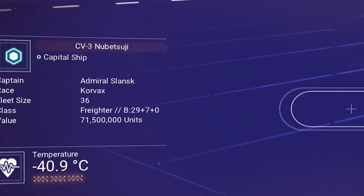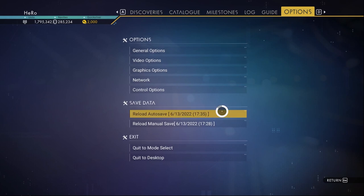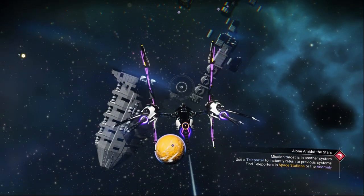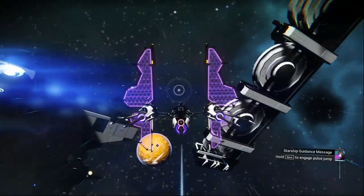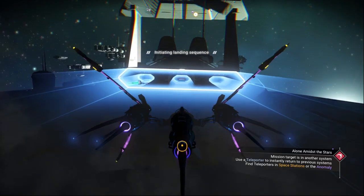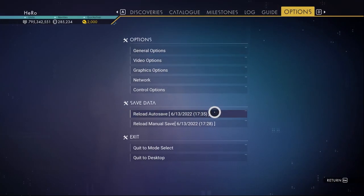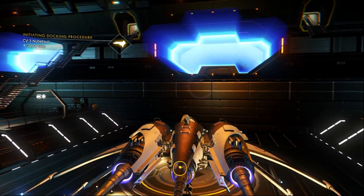Let's see what class it is. As you can see it's B class — we want S class, so let's reload the auto save. After reloading, go back to the freighter. When you go to space you'll see the freighter is still there. This time it's C class, so I'll keep reloading and visiting the freighter until we get S class. Make sure you don't hit the freighter, because if you do you won't be able to get it.